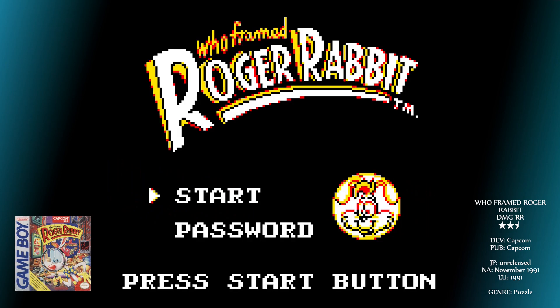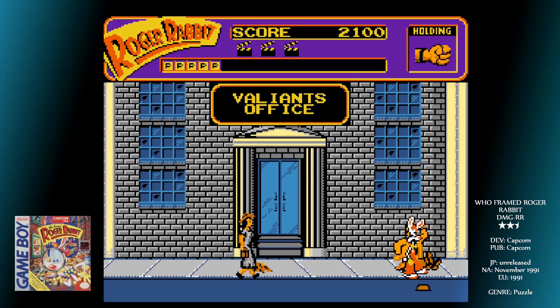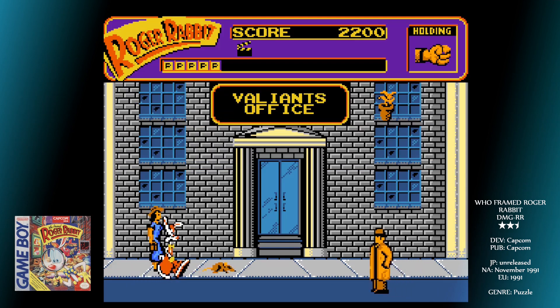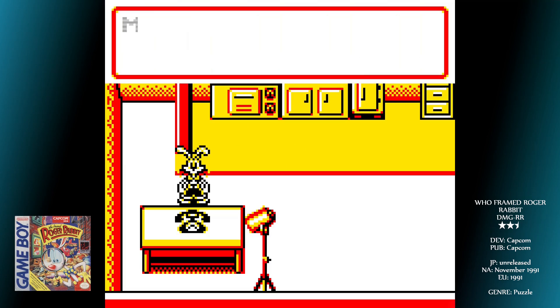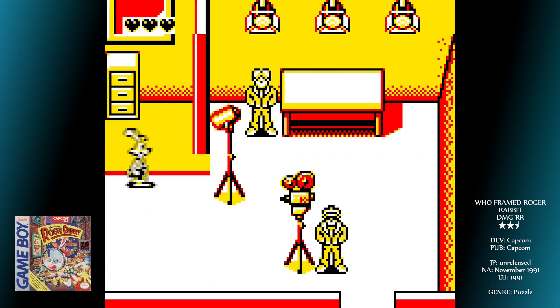Did you ever play the NES version of this movie game? It was, frankly, horrible. There you played as Eddie Valiant and had to gather together pieces of Acme's will. The Game Boy version is entirely different — for one thing, you're controlling Roger Rabbit himself, and there's none of that ridiculous driving gimmick. A lot of the characters are there, and certain places and storyline events will be recognisable to anyone who's seen the film, but I'd say a good three quarters of the game is a bit different.